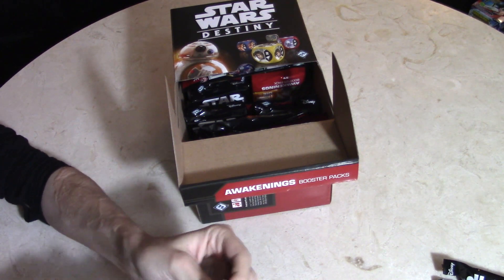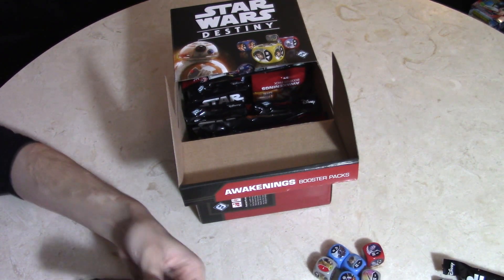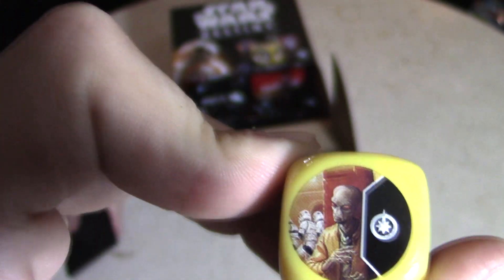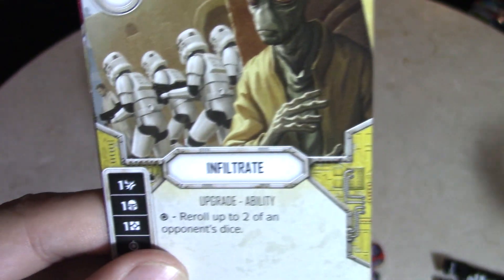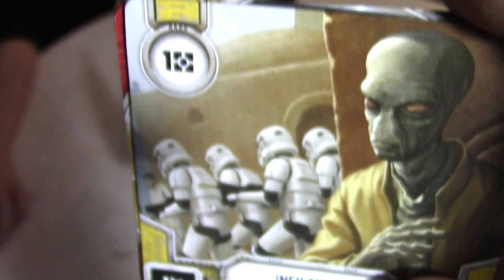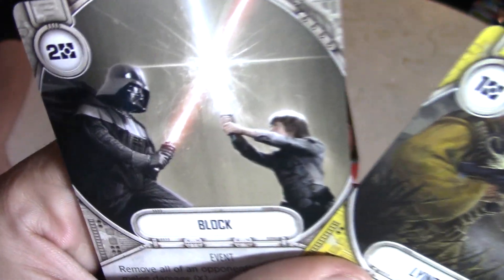Lexi, you're the expert pack opener, let's see what you've got. I see some stormtroopers in the back — it looks like some sort of spy, definitely a bounty hunter or scum. Infiltrate — she got an Infiltrate upgrade ability for yellow, and you can re-roll up to two of your opponent's dice. It's a one cost. She also pulled Endless Ranks. I like this card a lot too — Cannon Fodder, one of my favorite card arts in the set, the battle droid just getting destroyed. Lying in Wait and Block — not a great card.